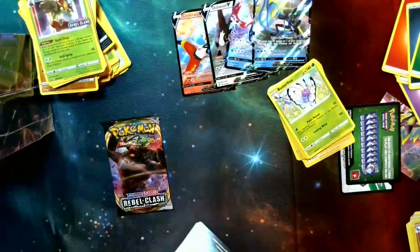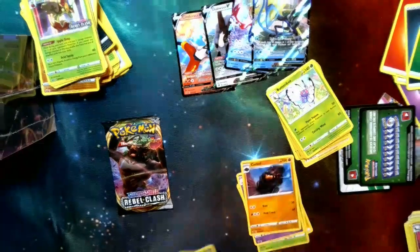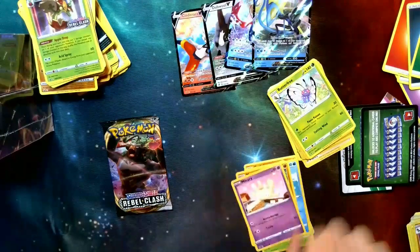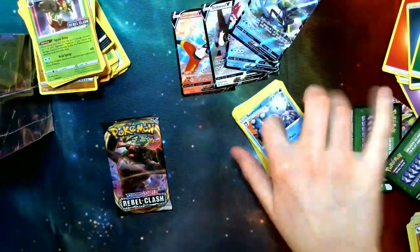Another green card. Energy, Masquerain, Hatterene, Carkol, Surskit, Magikarp, Meditite, Milcery, Growlithe, Magmortar, and a Seismitoad — not the strongest rare, but good to have them.